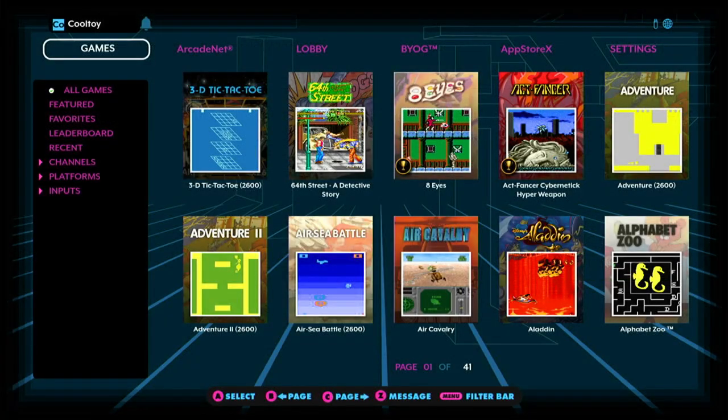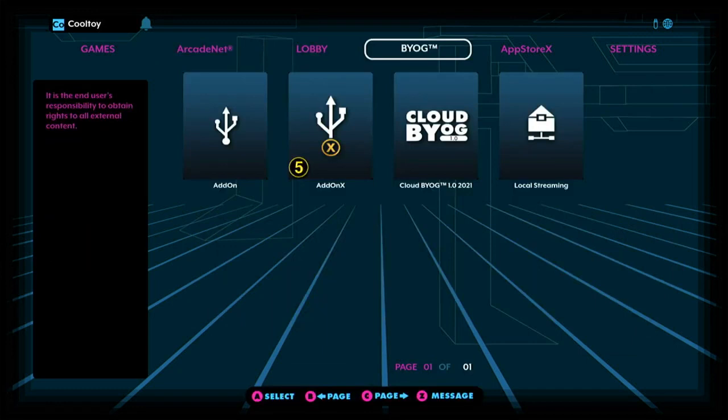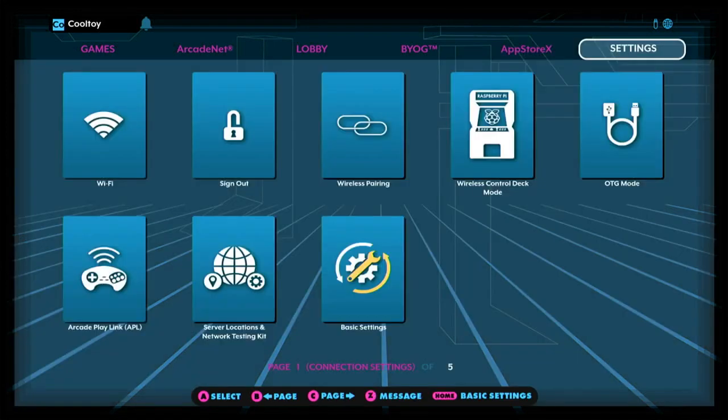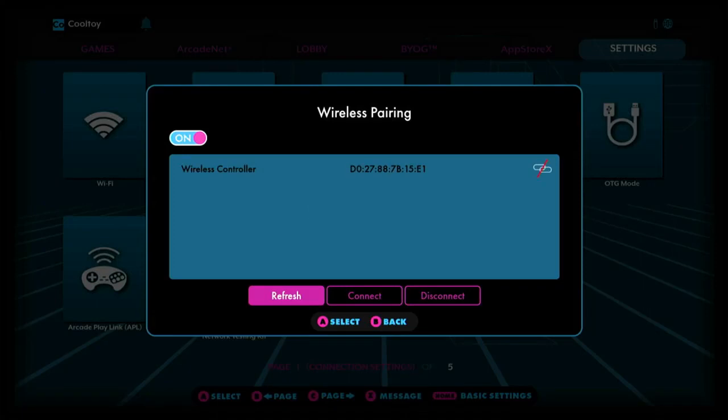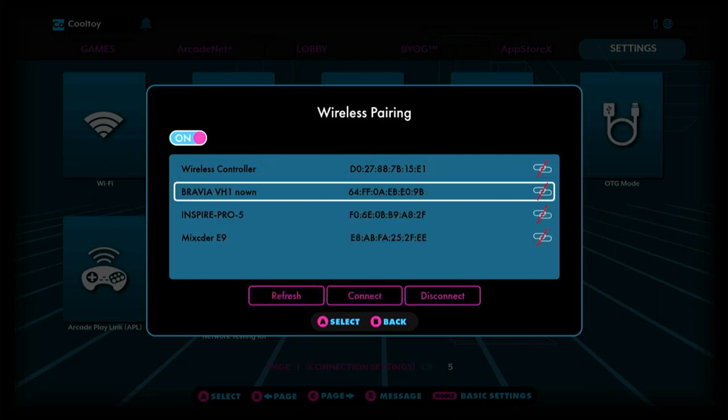If you want to play a game and chat with your new friend, first pair a set of headphones that also has a microphone to your Legends device. To do this, navigate to the Settings tab on the top of the user interface and locate the Wireless Pairing tile. Once selected, this will search for any Bluetooth pairable devices within range. Find the name of your device and then choose the Connect option. Once it has successfully paired, you are free to go find a game to play.